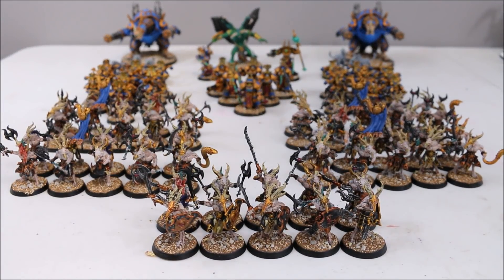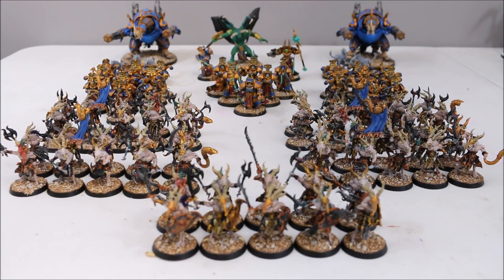Starting off the Thousand Sons, we are playing out of a battalion detachment. The first HQ and warlord is a Demon Prince with a demonic axe and wings; his psychic powers are Gaze of Fate and Flickering Flames. Then I have an Exalted Sorcerer — stock, nothing special — with Gift of Chaos and Prescience. Then I have a Sorcerer in Terminator Armor with a familiar; his psychic powers are Warp Time and Infernal Gaze.